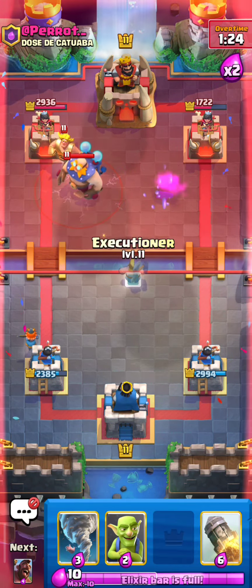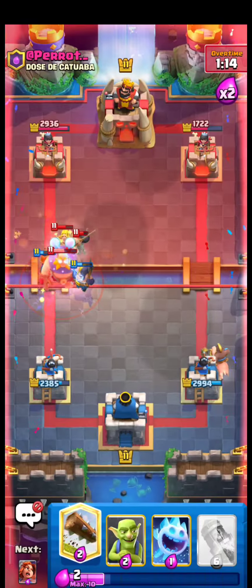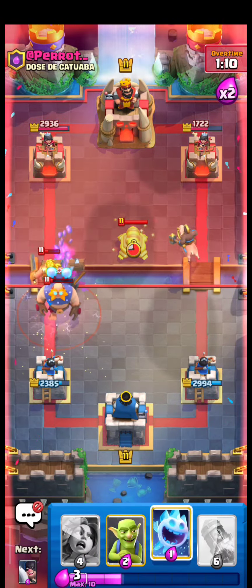Once again I'm gearing up for his attack, but I can't help thinking I screwed up by playing that hog where I did. If I had dropped it from the bridge, he would have had to use up his elixir on defense instead of attacking me.